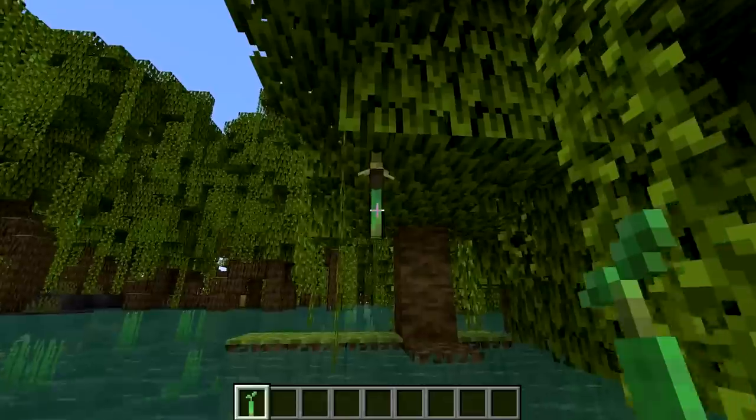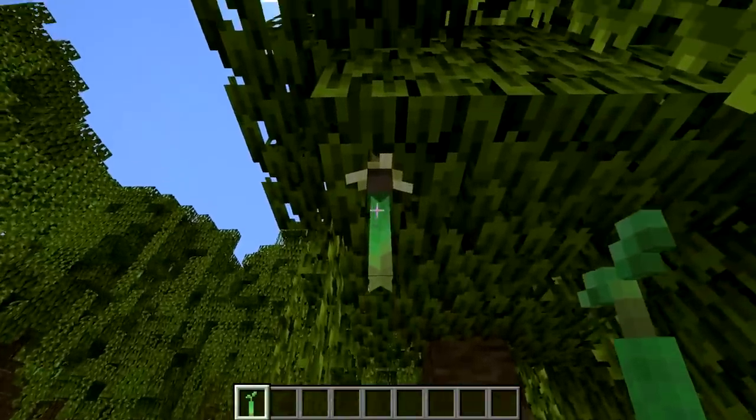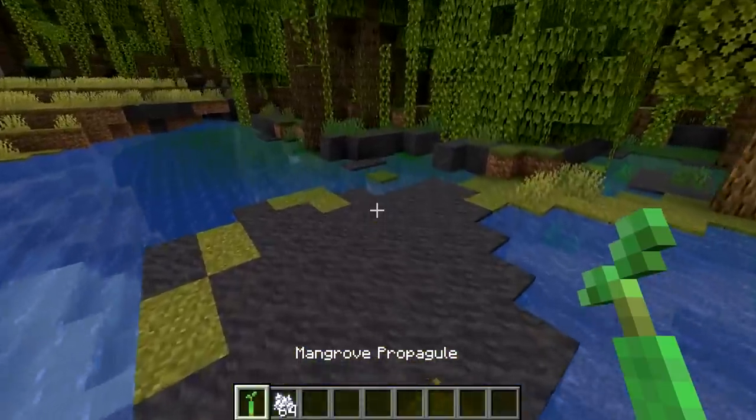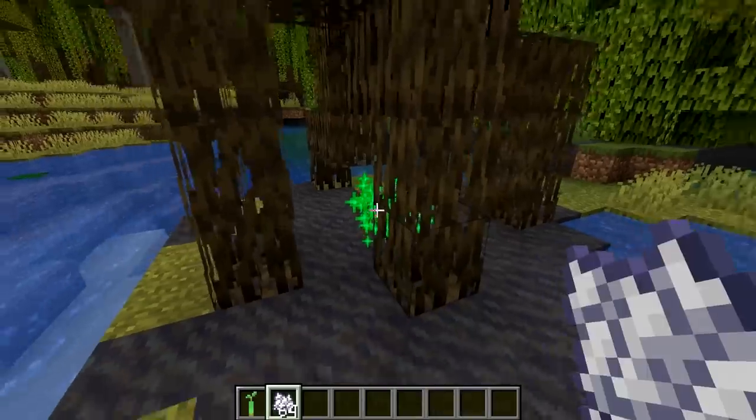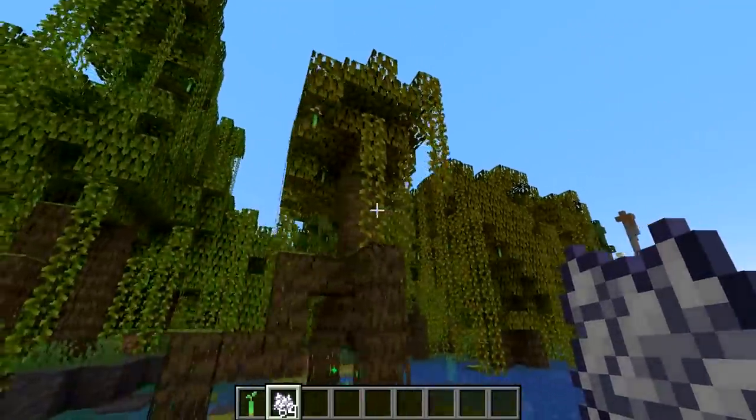Mangrove trees can also generate with mangrove propagules attached to the leaves. These propagules can be planted just like saplings and will eventually grow into a mangrove tree, but if it's taking too long just use some bone meal.